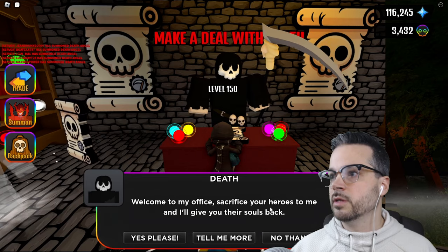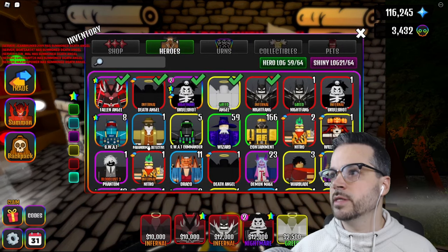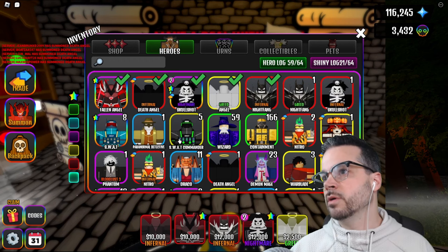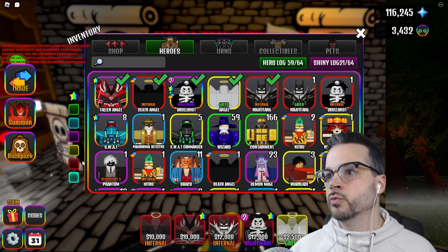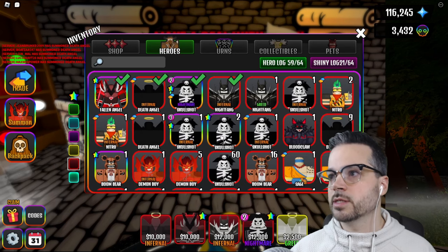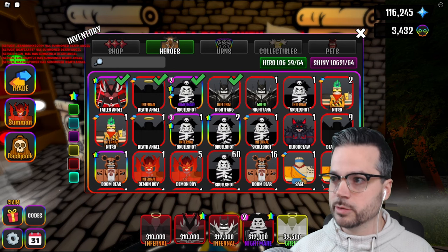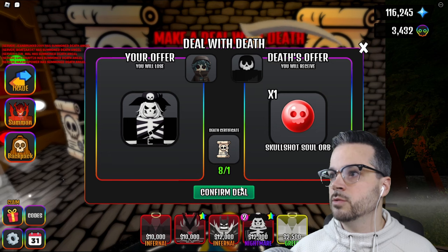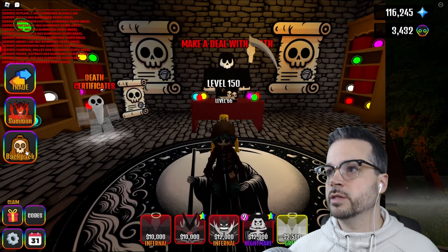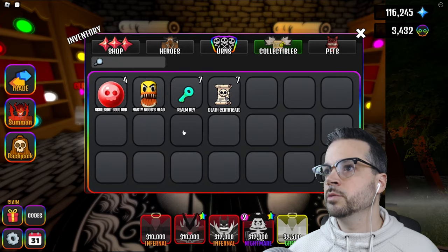You get to sacrifice a copy of a tower in exchange for a soul orb. So let's see — we want to sacrifice some heroes. Take note: we will be upgrading our nightmare skull shot today, but you do not want to sacrifice another shiny to upgrade it. You can just sacrifice a regular skull shot, so let's click on that.